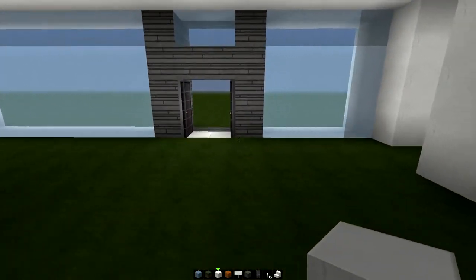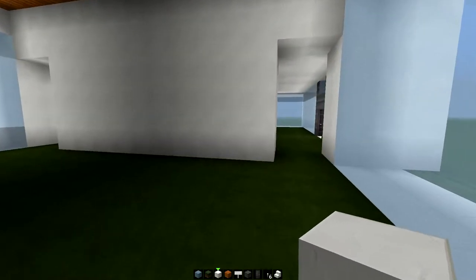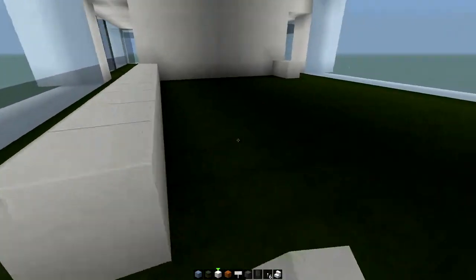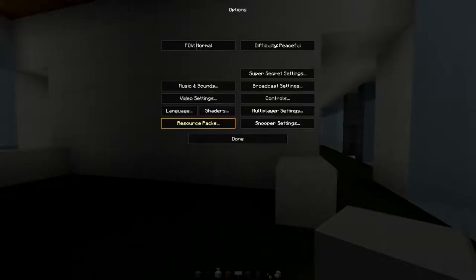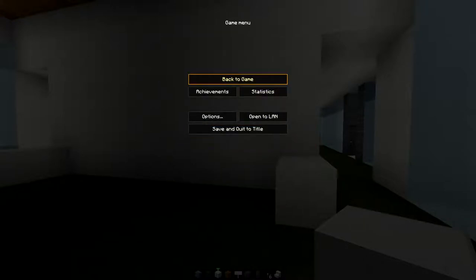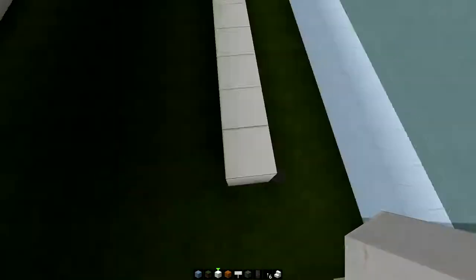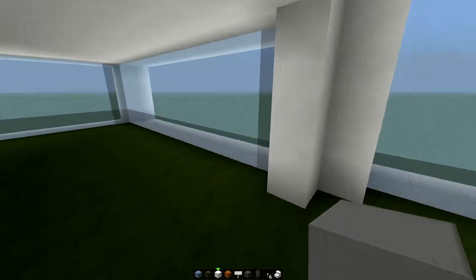Today we're going to be focusing on the internal walls and the layout of the rooms inside. What I want to do is create a cube within a cube, so that the rooms don't back onto the glass. There'll be two corridors running parallel either side of the rooms — two corridors running parallel to each other, and a sort of section in the middle where I can put rooms. That's essentially what we're going for here.